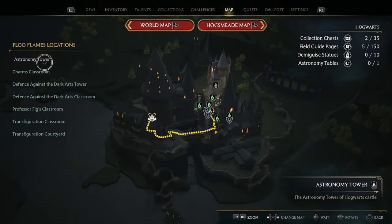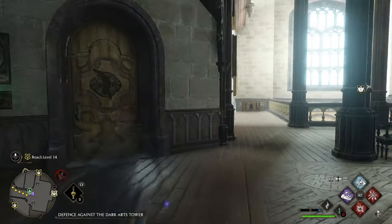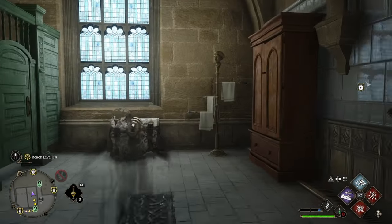For the seventh chest, we're back in the astronomy wing, but this time head for Professor Figg's room. Just inside the door in front of the fast travel point, you will find the chest. Cast the spell before going inside.